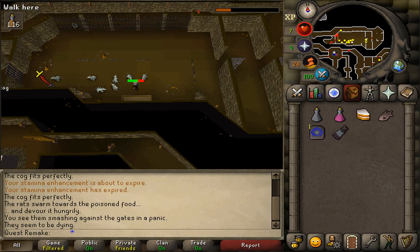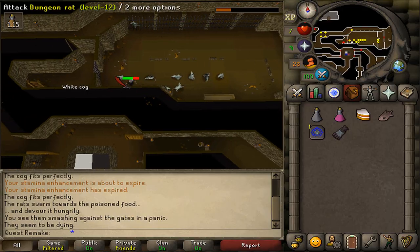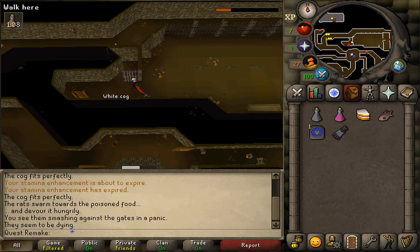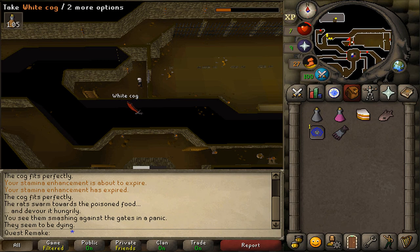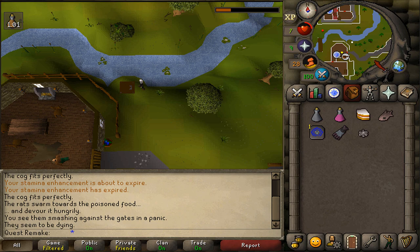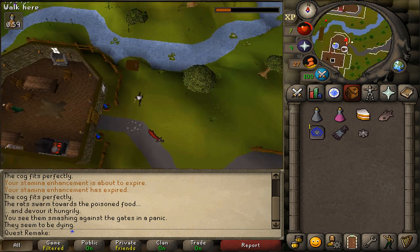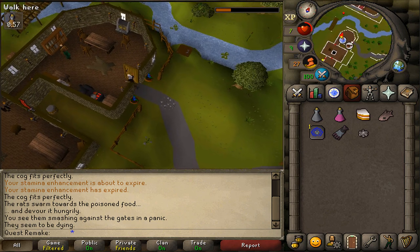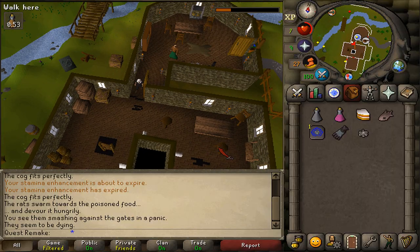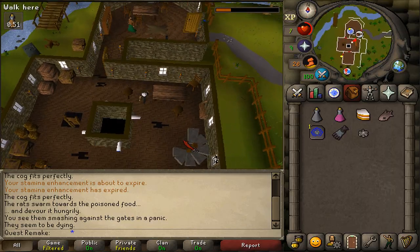Once the rats are dead, let's go west and open the door. Be sure to click to continue and pick up the white cog. Let's climb up the ladder and return back inside the Clock Tower — we will now need to go to the top floor, where we will use the white cog on the western clock spindle.